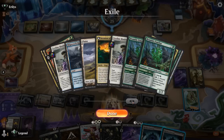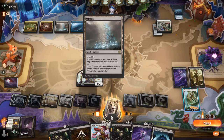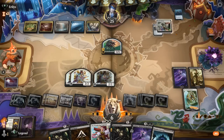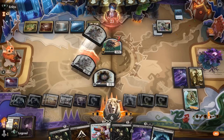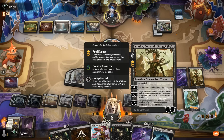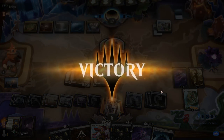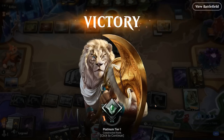We could have also gone with Vraska, proliferated with Staff, and tried to poison the opponent to death instead. Having both the alternate win conditions of milling and poison is pretty fun, and we can also just win with damage via creature tokens. So we've got all three win conditions covered. On to the next one.